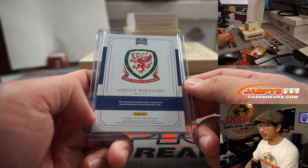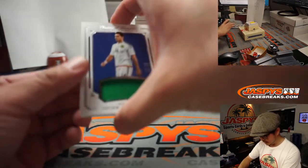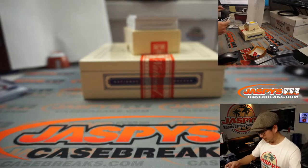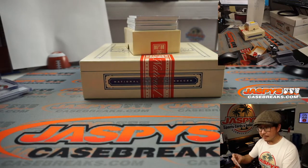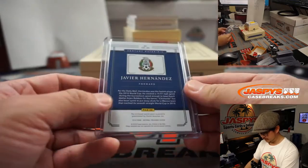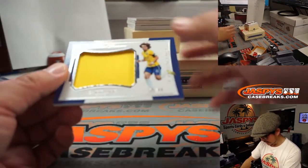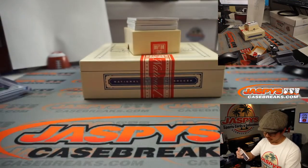A lot of match-worn material here too, it's pretty strong. We got Chicharito, Javier Hernandez, 15 out of 99 — his jersey, 4L3. That's Robert with the number five. We got David Luiz in his Brazil gear, 84 out of 99, Louie with the number four.